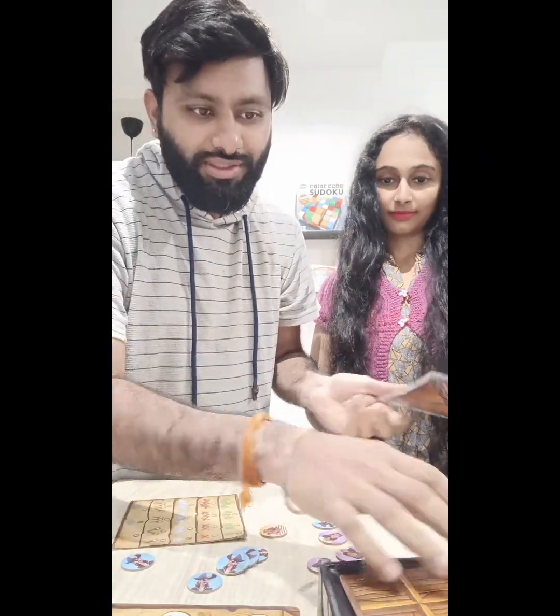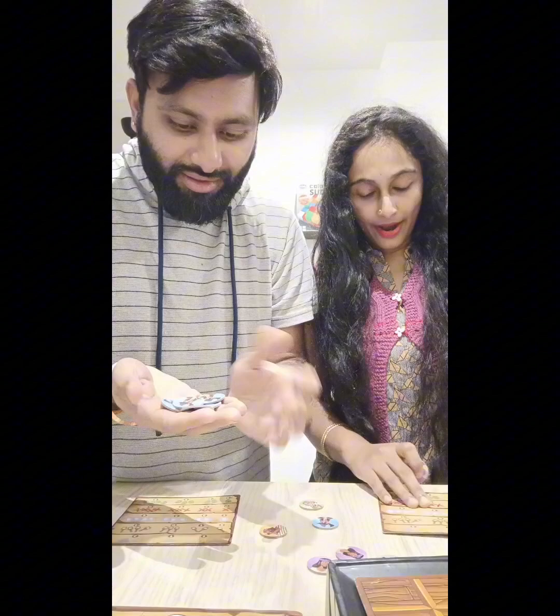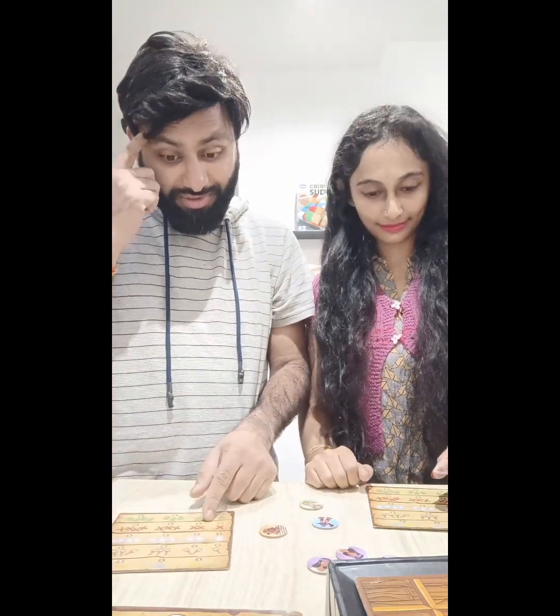Now we are closing the chest. Now we need to place our cards on the wealth card. I am going to recall what objects I saw inside.